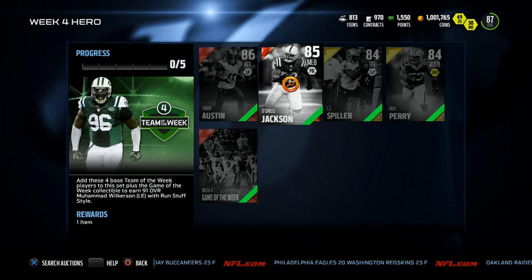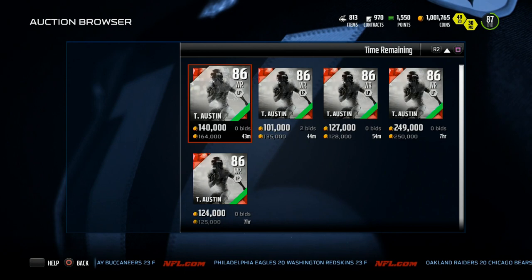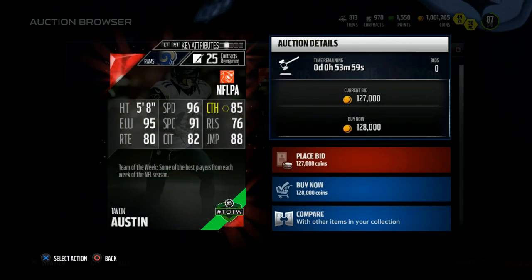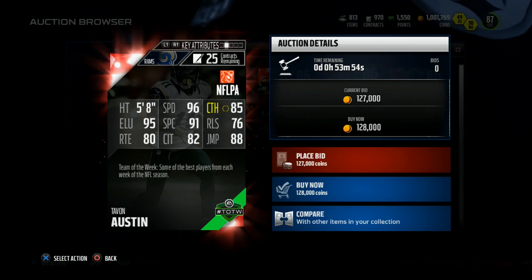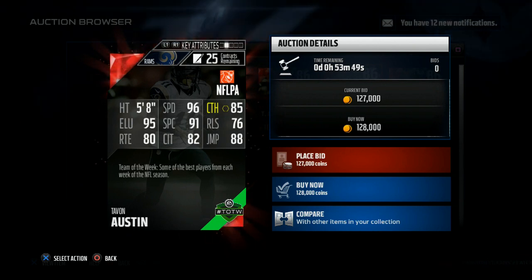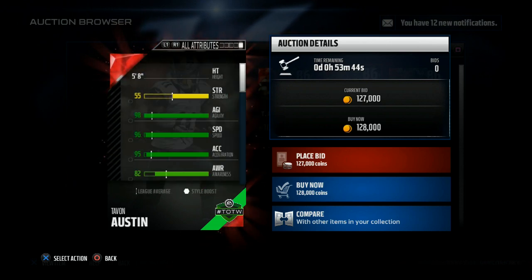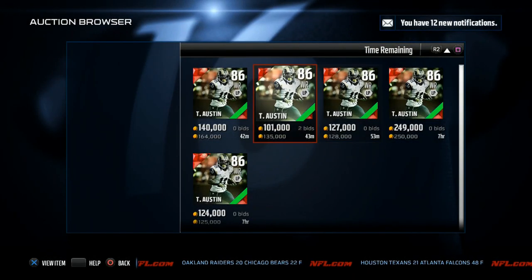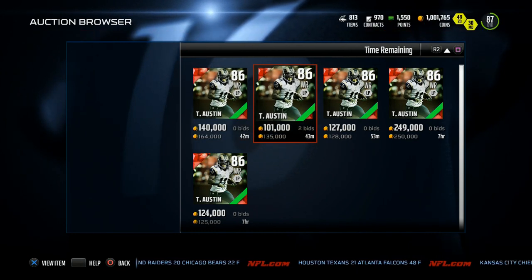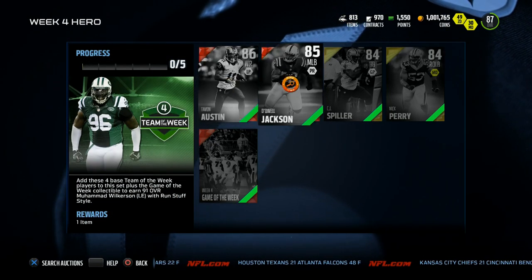Next up is Dequan Jackson — not going to spend too much time on his stats. Then we have elite Tavon Austin, which I wouldn't mind taking a quick look at — very expensive right now as expected. He has 96 speed, only 5'8", 95 elusiveness, 91 spectacular catch, but route running isn't that great — a little dreadful. Acceleration at 95. Not worth the price right now; an 86 overall. I'd say Amari Cooper is a lot better, but could be another good return man card.